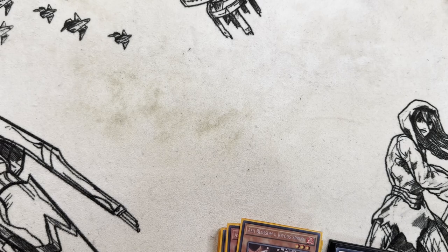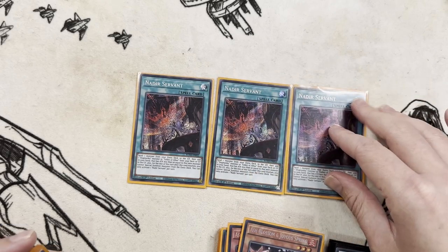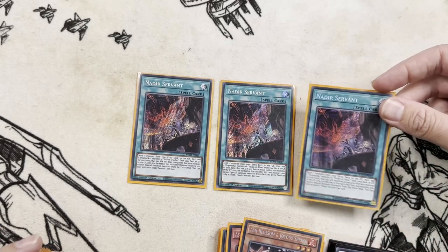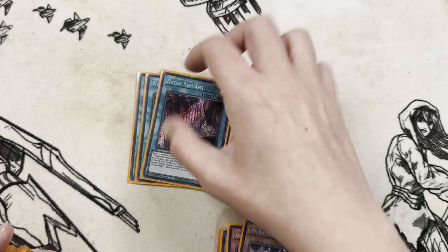Moving on to some spells — three Nadir Servant. It searches your Ecclesia, which searches most of your other things that you need to play, and gets an extra monster in the bin. So it can send Arclight — probably won't — but Entes and all your other good stuff. Super solid card for the deck.